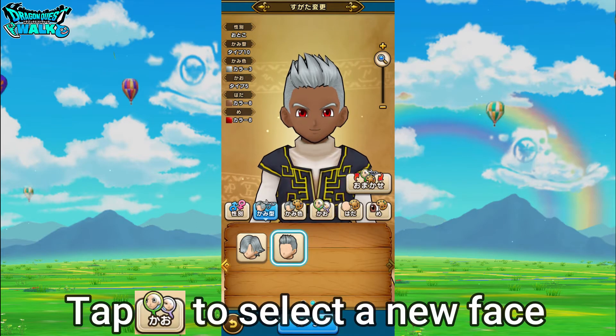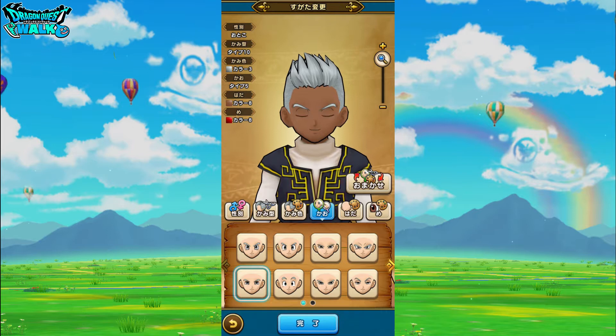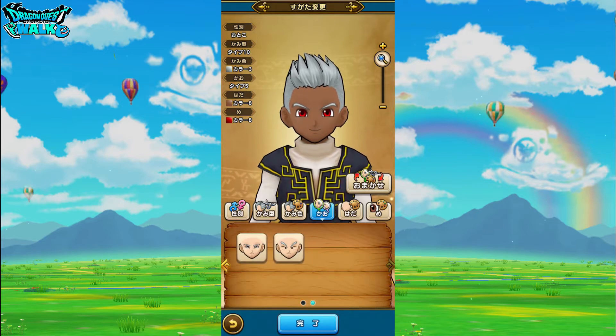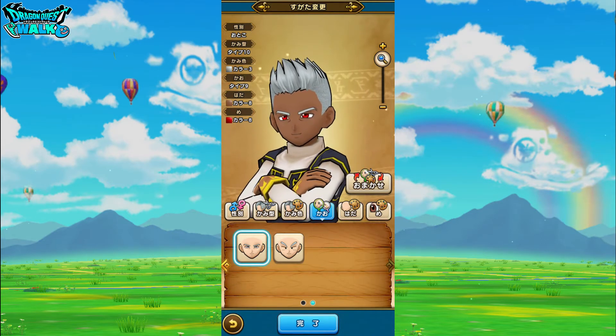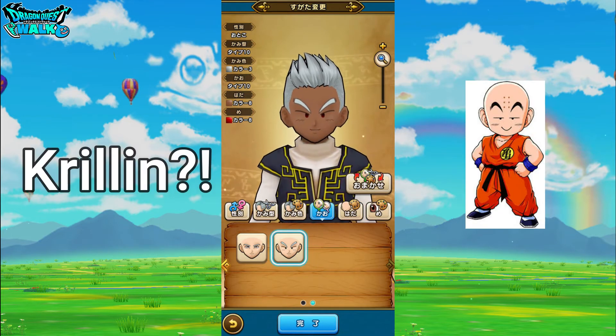Then you're also going to have differences in faces. So these are the original eight faces, and then you have two new ones. So you have this one, which is probably a face of an older gentleman, and then you're going to have this one — this looks like Krillin from Dragon Ball.